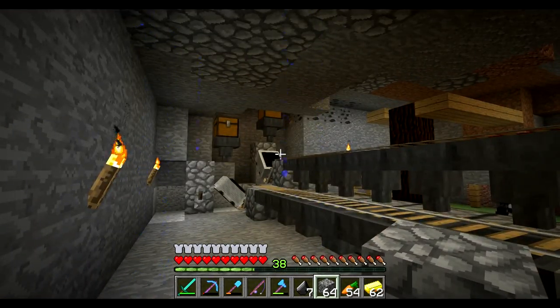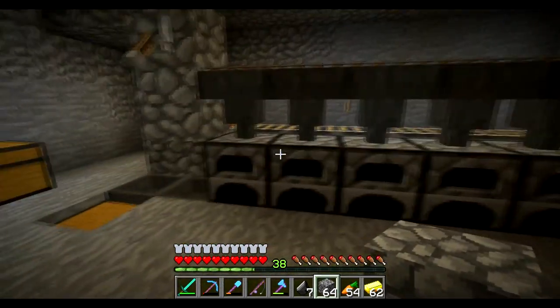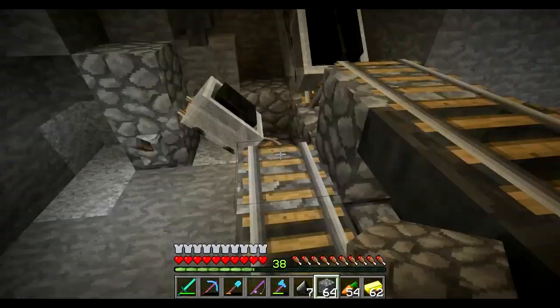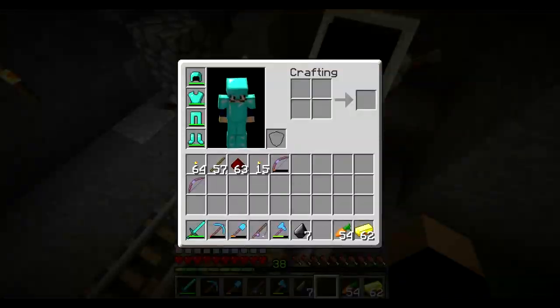Welcome back guys. In the last episode we made this smelter right here. What we're going to do is first start off with a few little things we need to do — this should all be full of fuel, so we're just going to put the coal in here and wait for it to stack up a bit.